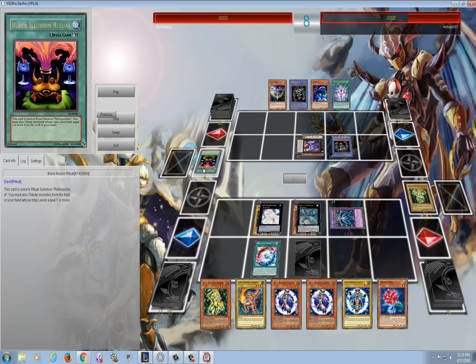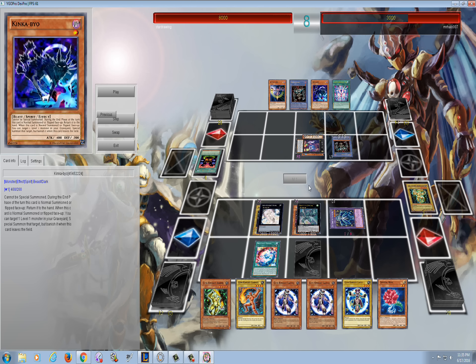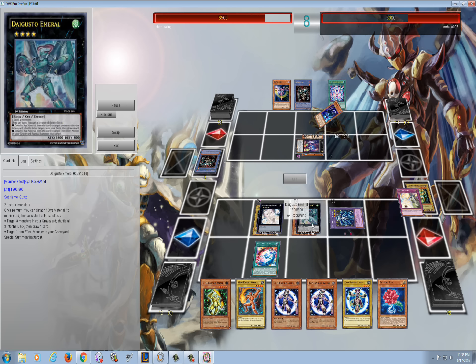I don't know why I'm not attacking. Then he activates Black Illusion Ritual and I'm like, what the hell - because I don't know he has Relinquish in his hand. Throughout the entire duel I thought he was just playing a bunch of level one monsters like Kinkbyo and Jester Confit. I'm like, is this a level one deck? Is there a One for One coming? Then he summons Relinquish and I'm like, who runs this? I haven't seen Relinquish used in like five or six years. Relinquish is trying to absorb something and I don't want that to happen, so I end up Solemning it and I feel pretty good - Relinquish is dead.